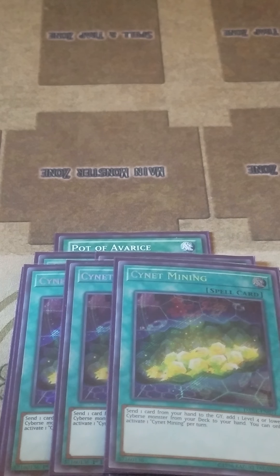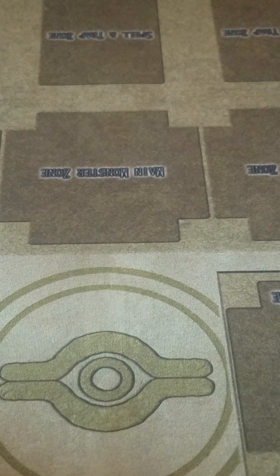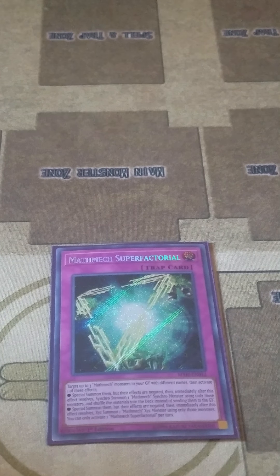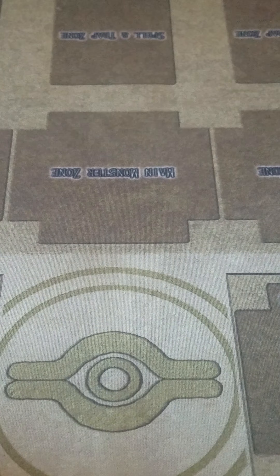To finish off the spells, I play three copies of Dark Ruler No More, because it's a blind go-second deck — so if your opponent sets up a bunch of monster negates, Dark Ruler No More definitely helps. And then to finish off the main deck, I play one Math Mech Super Factorial. With this card, you target up to three Math Mech monsters in your graveyard with different names and activate one of its effects to either special summon all three of them and then Synchro Summon, or special summon all three of them and then Xyz Summon. You can only activate it once per turn, but you only play one. I have seen some decks where they play two, but I like playing one.